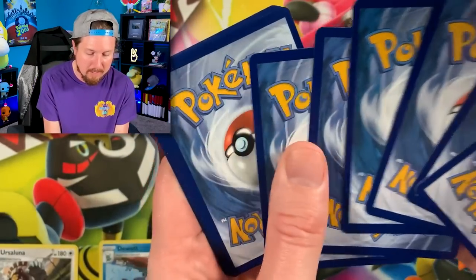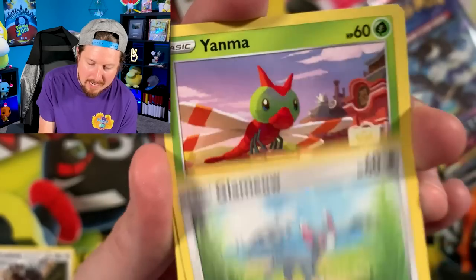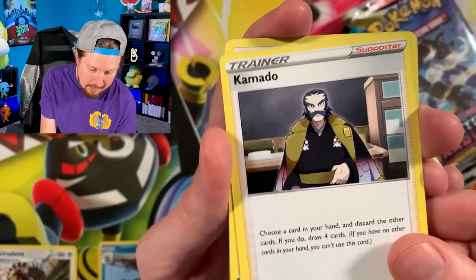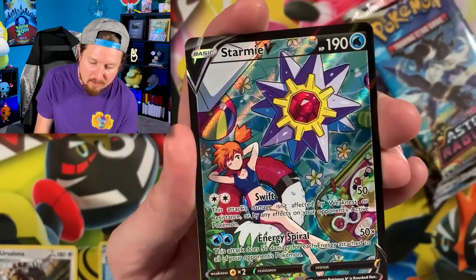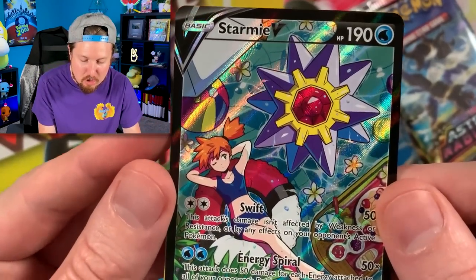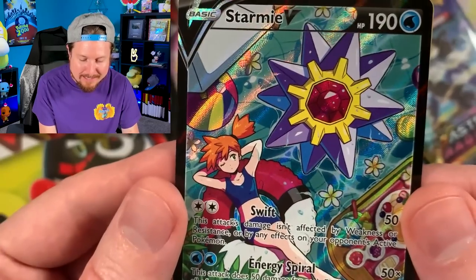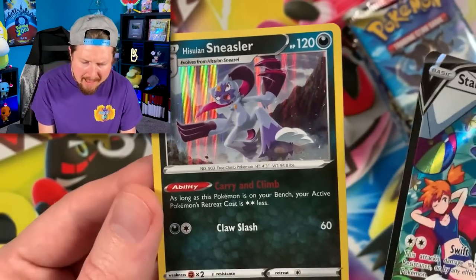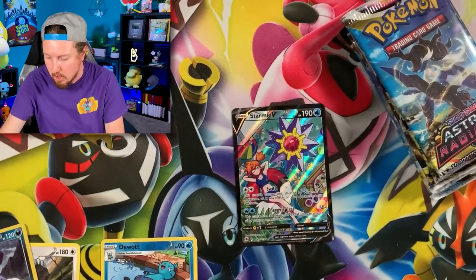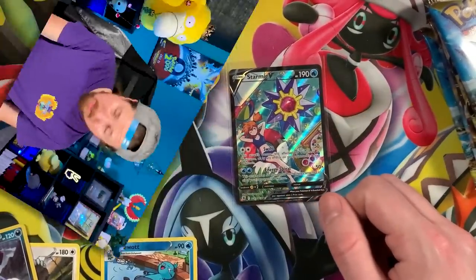We've got a Basculin, Poochyena, Glameow, Swinub, energy, Noctowl, Unidentified Fossil — and then Breaking Family, a Starmie V! We were just talking about the Starmie V from the Trainer Gallery and here it is in the collection. Starmie V — that is an awesome Trainer Gallery card. And hollow rare back-to-back: Kecleon and Sneasler. Starting off strong in the second pack opening already!